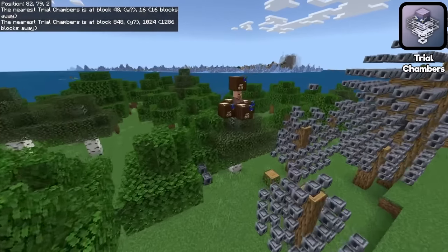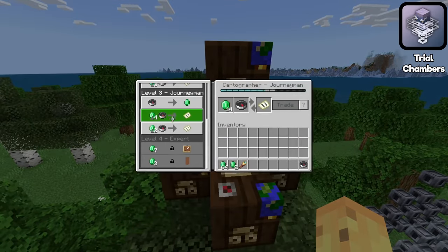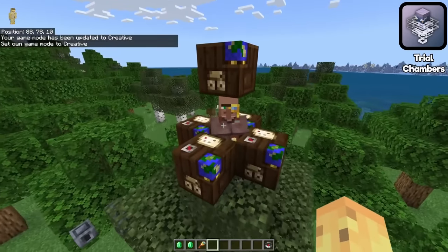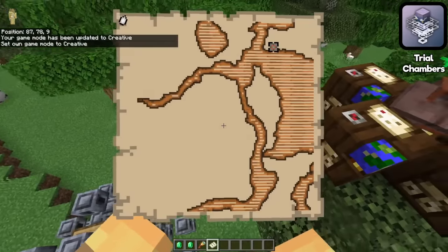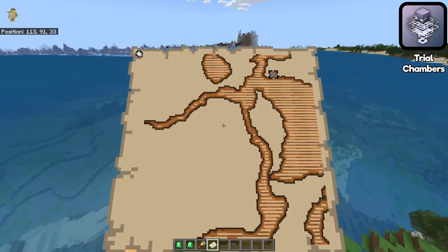This is interesting because if we go to a cartographer — let's just quickly hop into creative where we can actually buy things — if I were to buy myself a map from him, where would he point towards? Bear in mind he's directly on top of the trial chamber, and there's another one 100 blocks away in case it's too close. Well, what he's going to point towards is instead one all the way over there — interestingly, in the same direction as the locate command gave me.